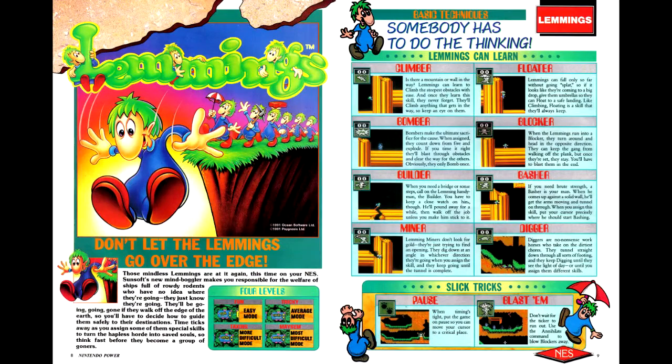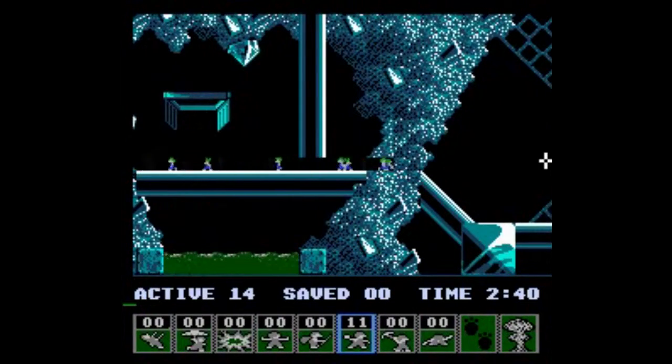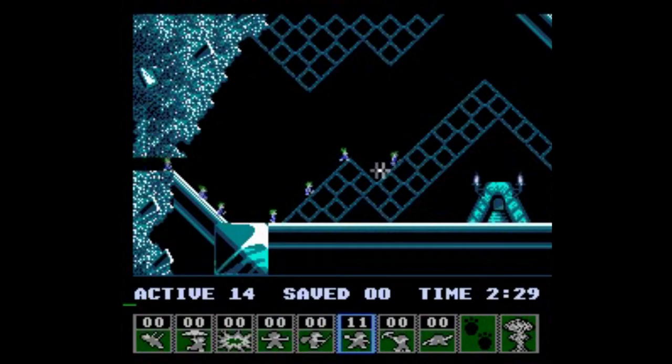Because we're covering the NES version of Lemmings this issue, we're getting to it first thing. The NES guide covers five levels each on the fun and tricky difficulty settings, and one each on the taxing and mayhem difficulties. The NES version is, unfortunately, not quite as good as its 16-bit counterpart. The camera perspective is too far zoomed out, making it difficult to select specific Lemmings that are moving in a particular direction, particularly if they're really close together, and there's a delay in switching types that makes strategies for particular sections kind of difficult to get through.